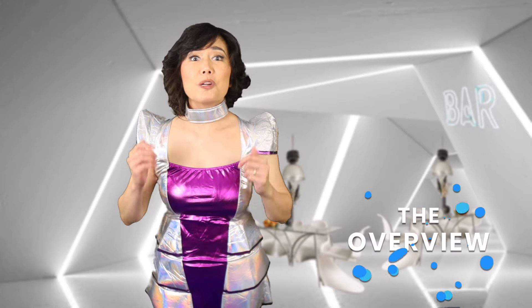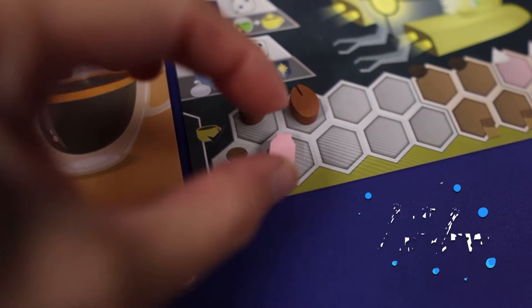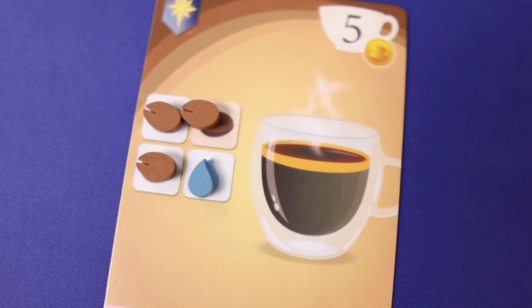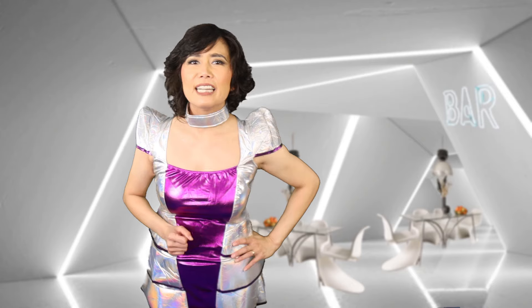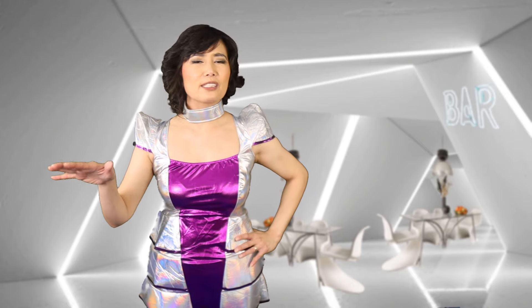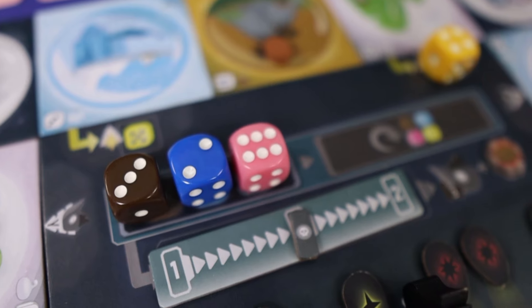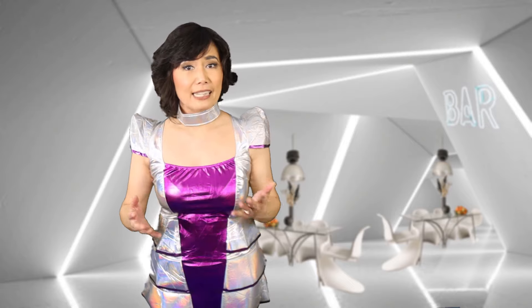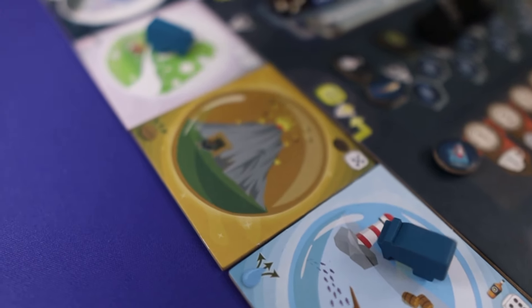In Stardust Coffee, you're adventuring across the galaxy to collect ingredients to make and deliver coffee orders, and to destroy galaxy pirates along the way, all in the effort to collect the most points. There are ten rounds in the game, and all dice are rolled at the start of each round. Each player starts with two spaceships they can use one at a time.